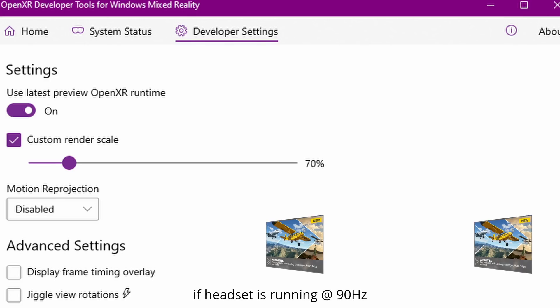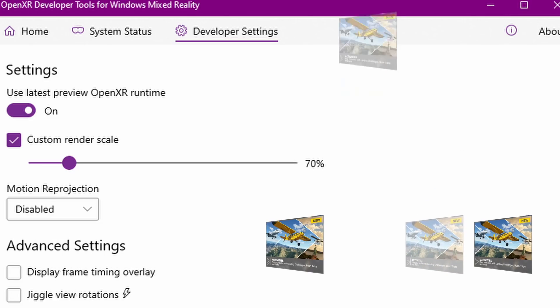If, due to either hardware or software limitations, you're not capable of achieving that, then the experience in the headset is going to be unpleasant and very jumpy. Motion Reprojection attempts to compensate by putting in additional frames between the first and second frame to help you achieve 90 frames per second. So in essence, if you're struggling to get the performance you need with too many pauses and stutters, Motion Reprojection should be on.